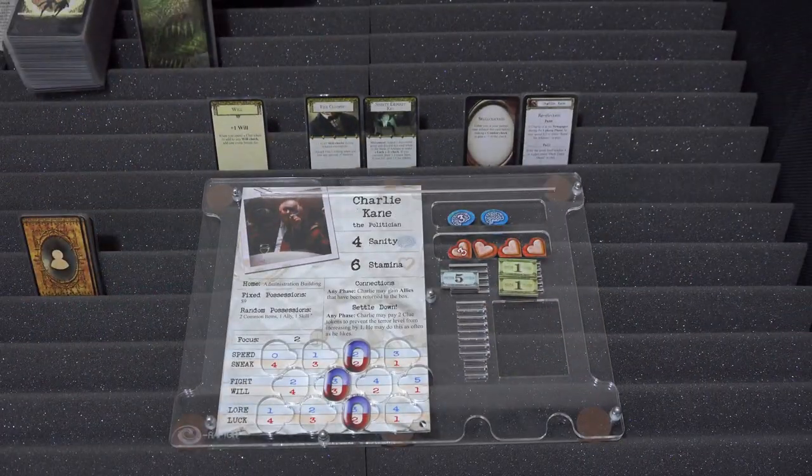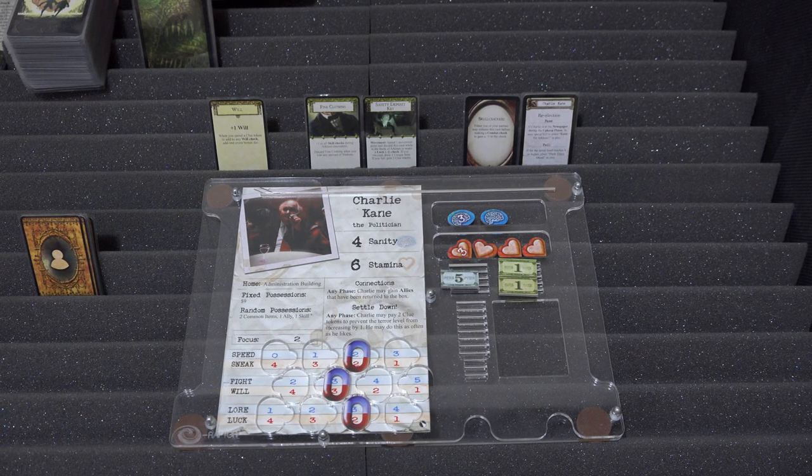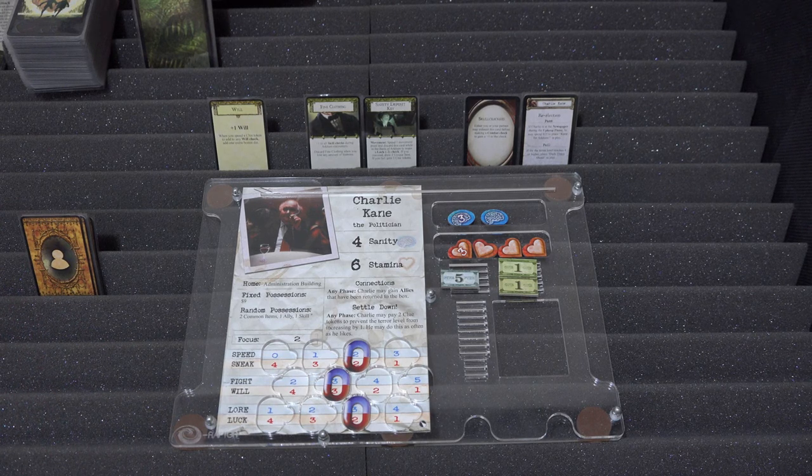Here we are with Charlie Kane — this is in no particular order, I've just picked him first because we need to get him an ally. His skills, common items, and all the rest have been randomly chosen already using Tibbs' starting possessions system, which means you don't get thematically inappropriate items like Sister Mary starting with a Tommy gun. They've already been randomly chosen and vetted against the list, and these are all allowed for him.